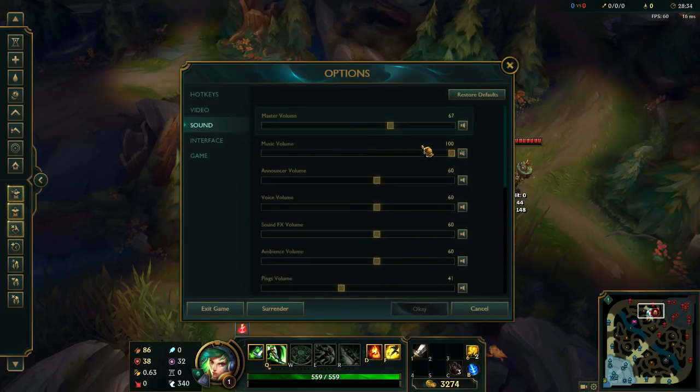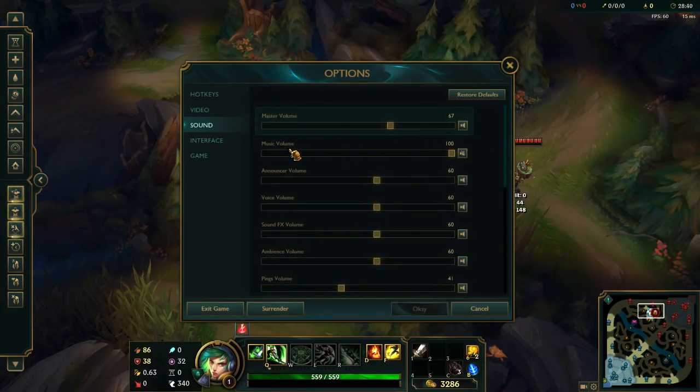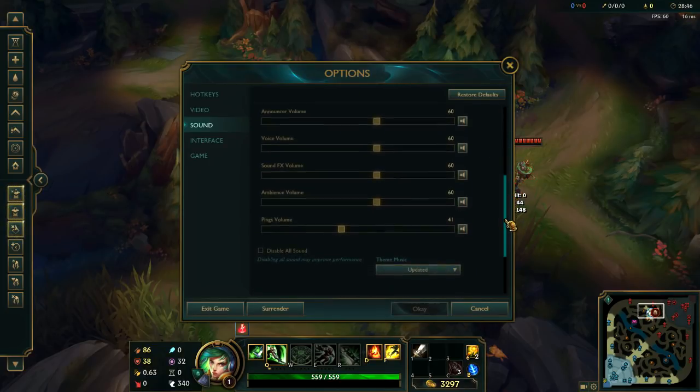For my sound settings, I always leave my music volume turned off and the rest turned on. Also, what I recommend — if you hate spam pings, just turn the ping sound off and look at the map yourself. You don't really need your teammates' pings to improve in League. You just need to be looking at the map yourself when you might get ganked. If people are spam pinging and it's annoying, just turn that option off.